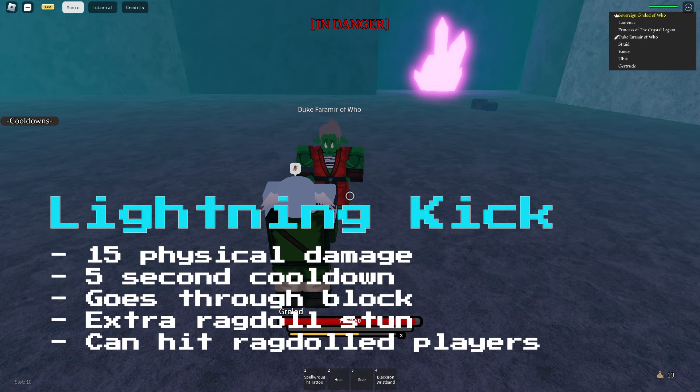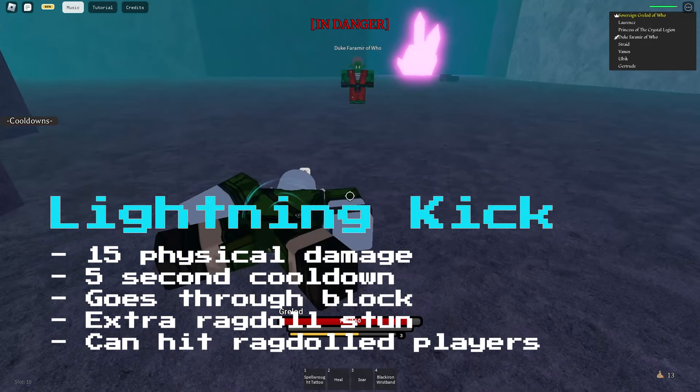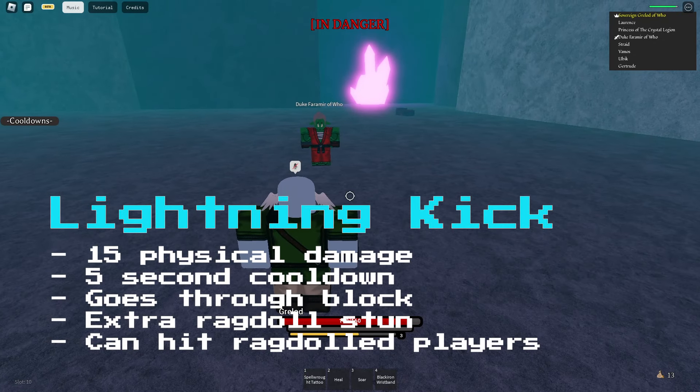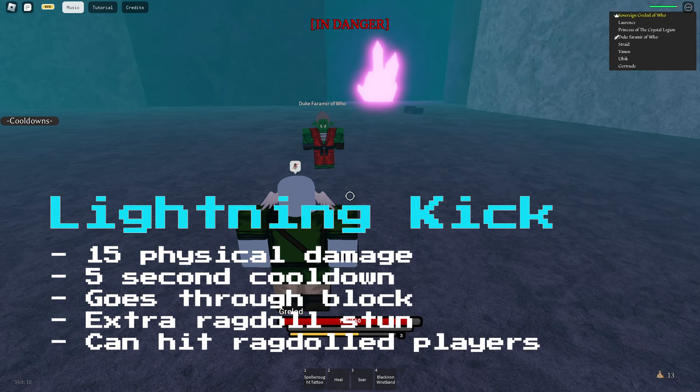Then there's Lightning Kick — a short range stunning kick that goes through block, drags for extra time, has a 5 second cooldown, and deals 16 physical damage.